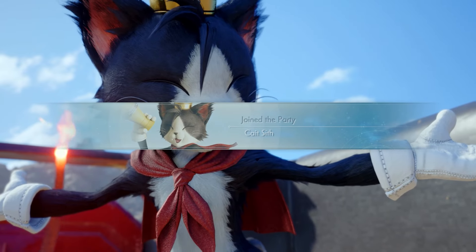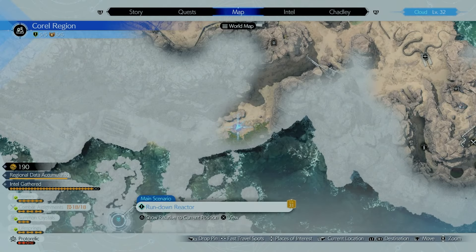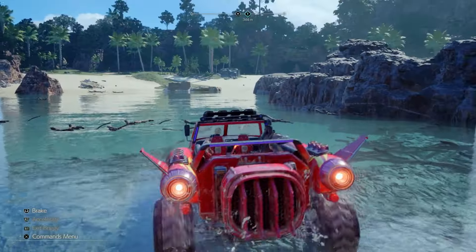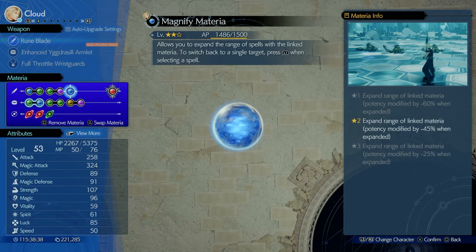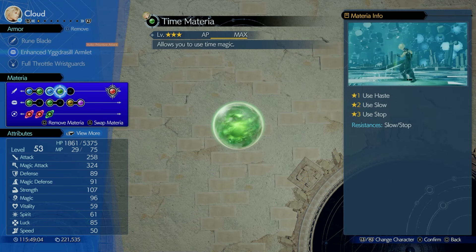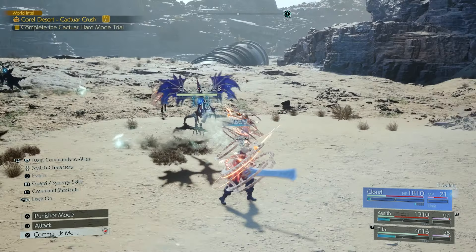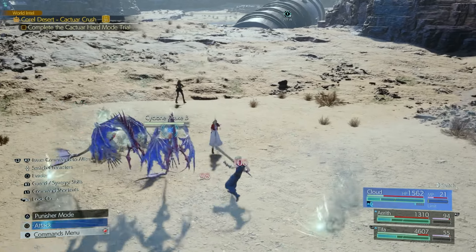This is the Magnify Materia that you get as soon as you start Chapter 9. When you leave the Gold Saucer and make your way from the South Corel region all the way over to the Gongaga region, make sure to grab this from Cait Sith and attach it to anyone in your party. That way you can use powerful magic and have it hit multiple enemies — and if you use haste on one teammate, all teammates will get haste.